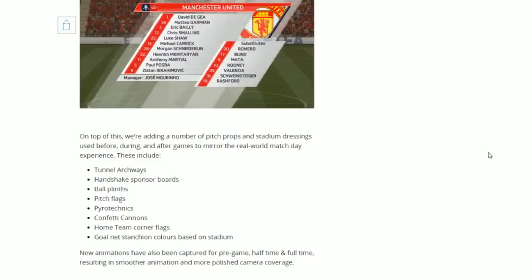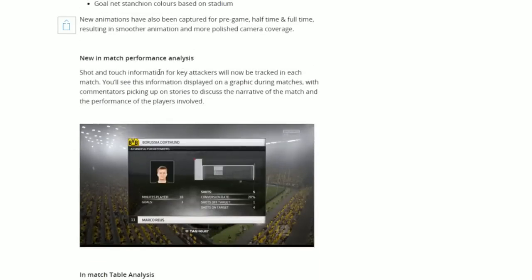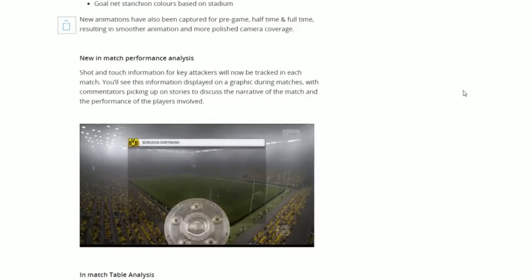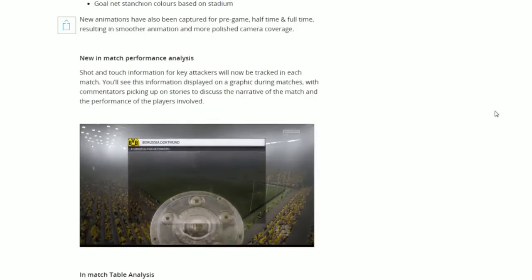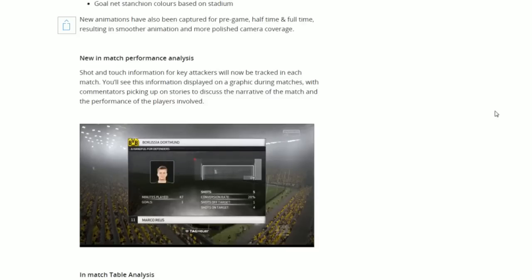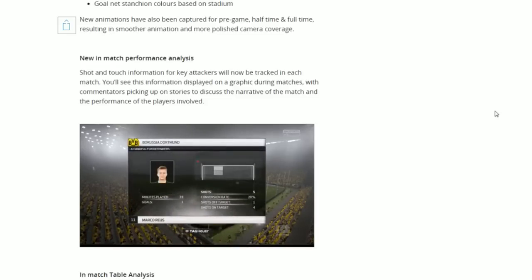It's cool — new things you can't really complain about. Very cool to see these new items in the game to make it even more realistic. New animations have also been captured for pre-game, half-time and full-time, resulting in smoother animation and more polished camera coverage. There is also new in-match performance analysis. Shot and touch information for key attackers will now be tracked in each match, displayed on a graphic during matches, with a diagram showing something like Marco Reus' performance in the game.